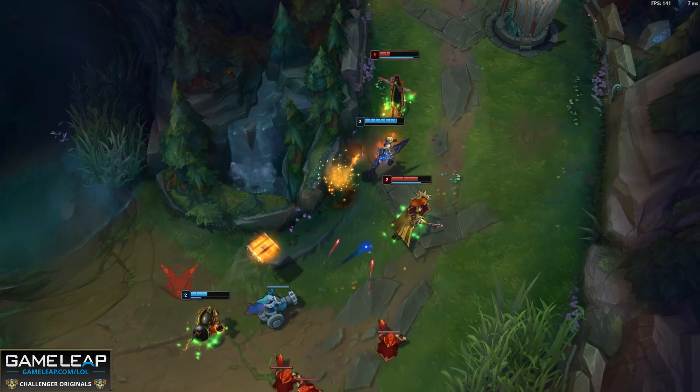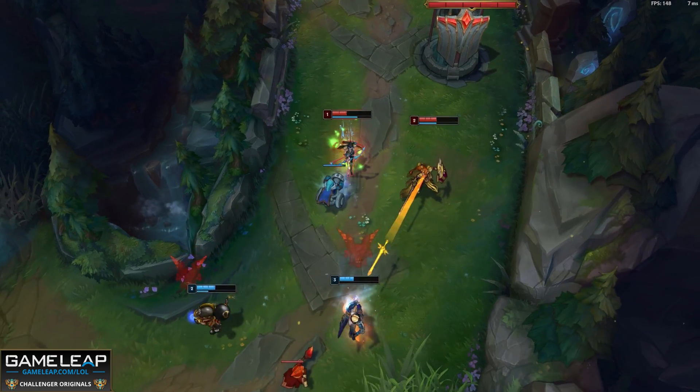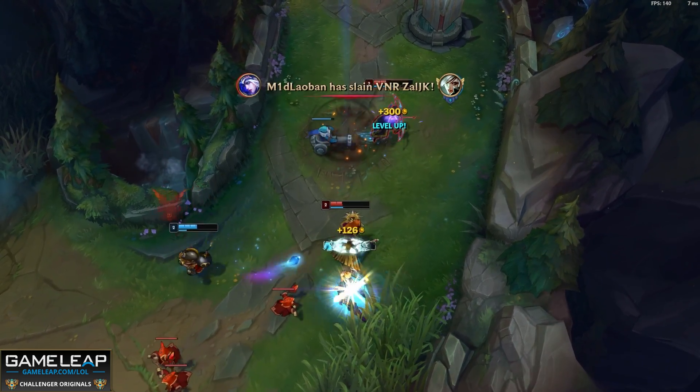Just don't waste your flurries if an enemy champion like Leona has a W going, or Samira has a Blade Whirl, because your damage will be either reduced or completely nullified.